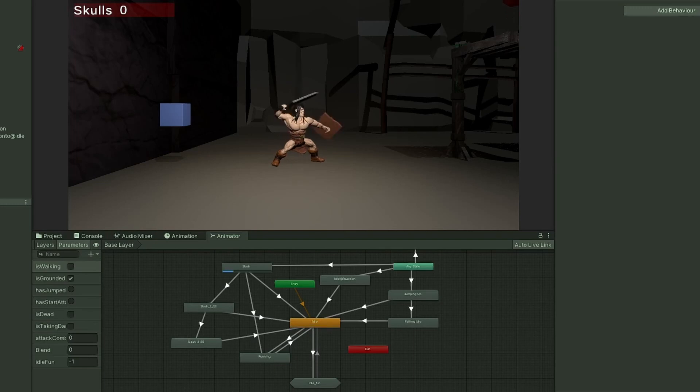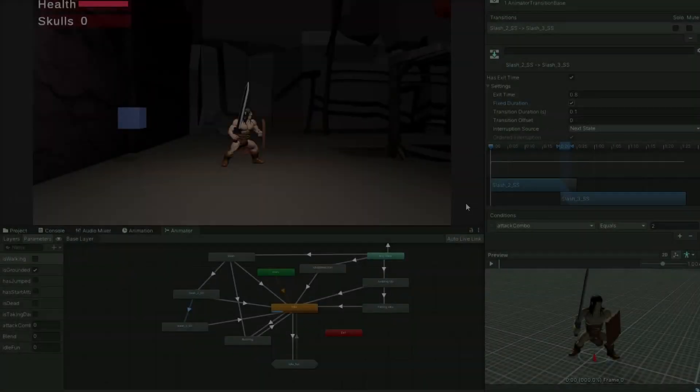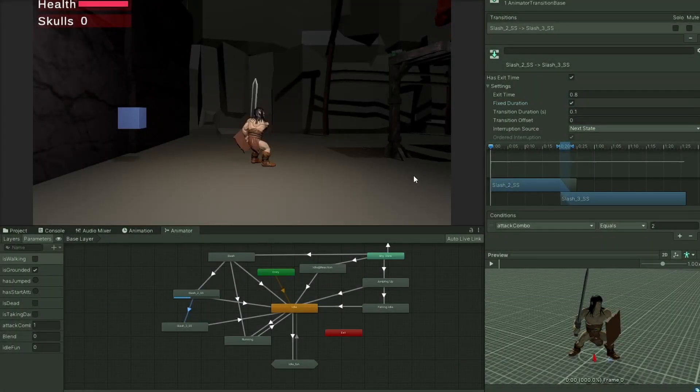And finally, I started making the combo system. It's a very simple 3-hit combo. Everything is working great, but the default speed is a bit too slow, so I set it to double speed — and now it's not working anymore. It seems that setting the transitions to fixed time and increasing the animation speed was messing with the animation events. But disabling that and using a percentage stat fixes the issue.